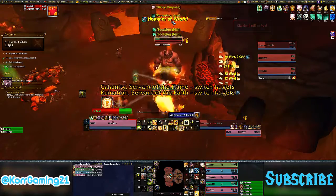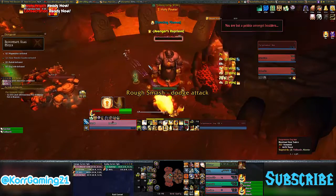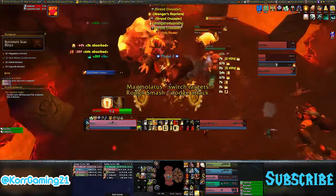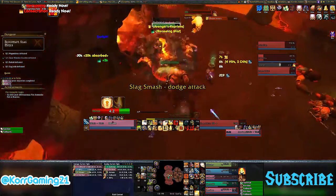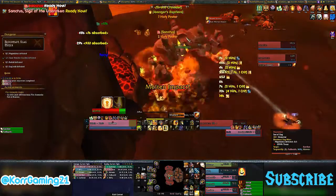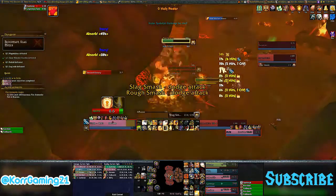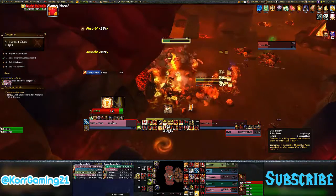So bonus armor, haste, and mastery are all direct increases to survivability. Next up, after mastery, we have critical strike. If you're a DPS player new to tanking, you might wonder why you'd want crit at all. For Protection Paladins, and actually for all tanks, critical strike increases parry. Due to a passive ability called Riposte, you gain one parry for every one point of crit — higher crit means higher parry. Parry is a straight-up avoidance stat, completely avoiding damage. Crit also increases our damage and healing, and since we do a lot of healing, high crit means we'll crit on our heals more often.